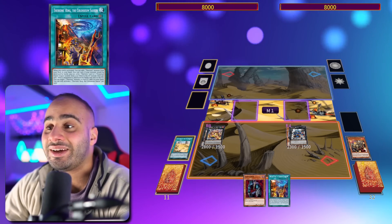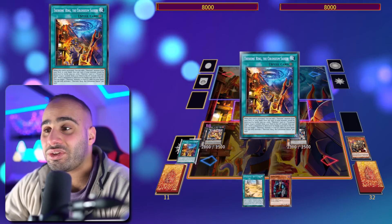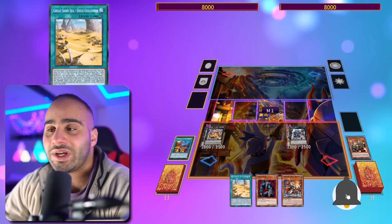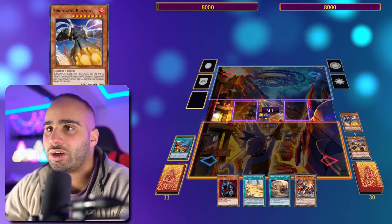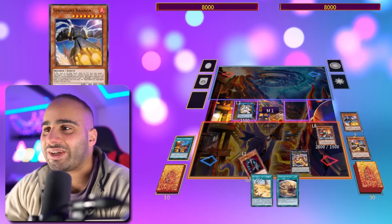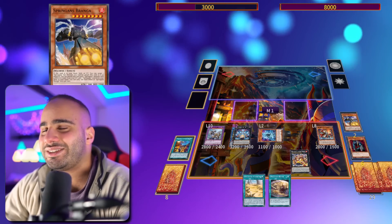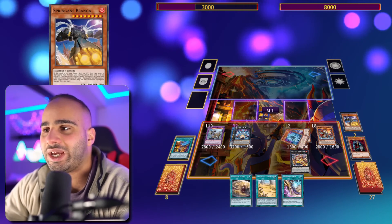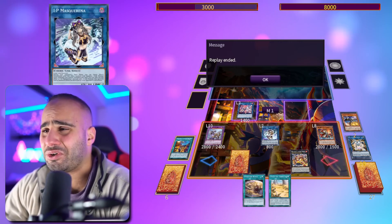Go into Gear Gigant X, search Cyberstein, and because XYZ material was detached I can bounce back the field spell — so when I activate the Aetherion field spell it's a net plus one instead of a minus one. Search Regulus, then search anything else with Branga. Summon Regulus, Sargus, Cyberstein, Naturia Exterior — all of it again with just two cards. Gigantic summons Blue and Jet; search Smashers or go Starter into Red depending on what interruptions I need.